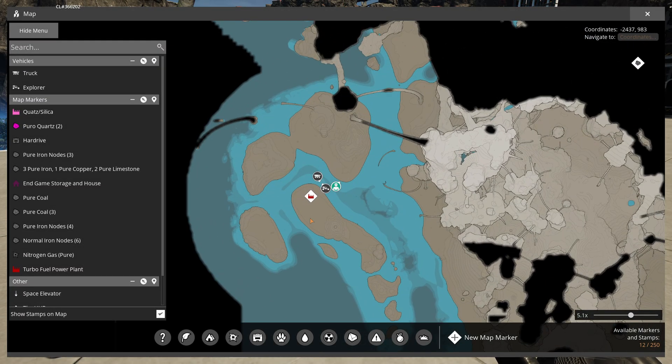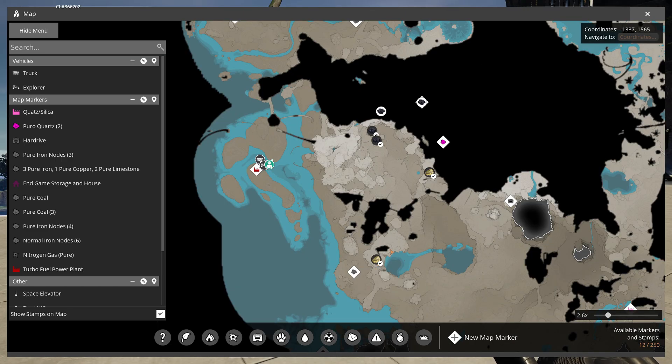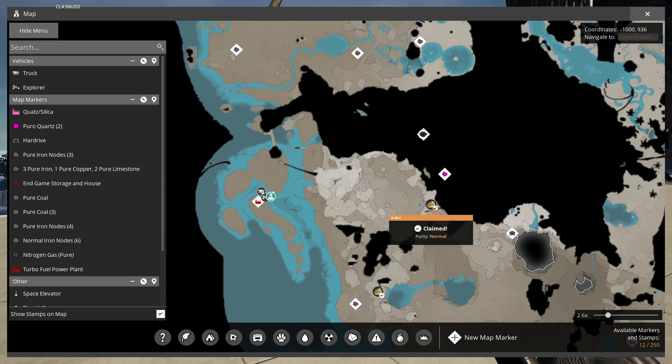The location I chose to build is here. You can find a coal pure node here and two sulfur nodes — one is pure, that one, and another one is normal, which is above.